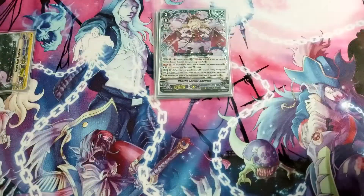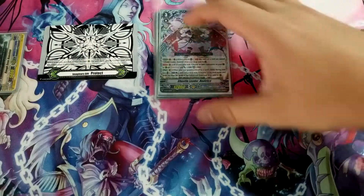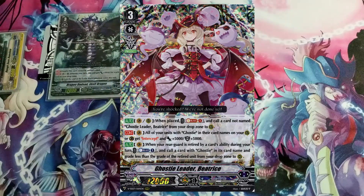Moving to the Beatrice vanguard-focused deck in V-Premium: her skill also works on the vanguard circle, so you can revive a unit immediately. This deck can choose either Protect 1 or Protect 2 depending on the matchup, giving rear guards power or a defensive nature. Beatrice has defensive capabilities worth noting. Her second skill gives all units with 'Ghosty' in the name on rear guard or guardian circle intercept, plus 5k attack, and plus 5k shield.